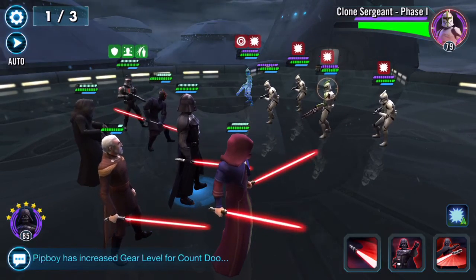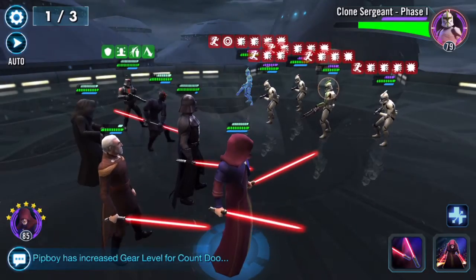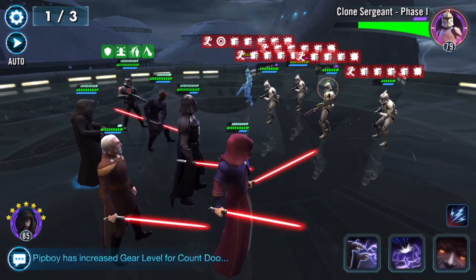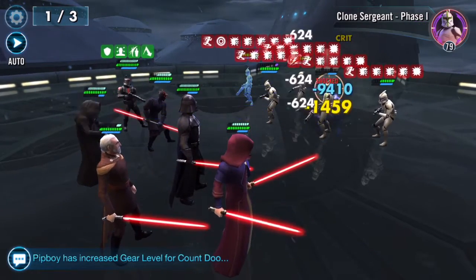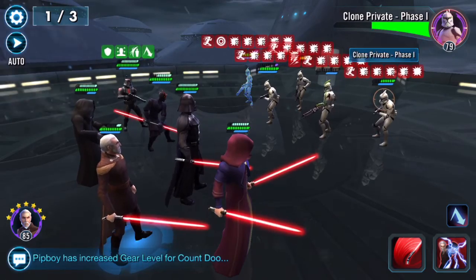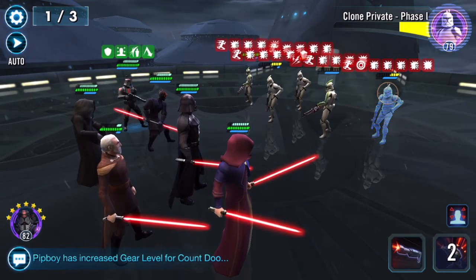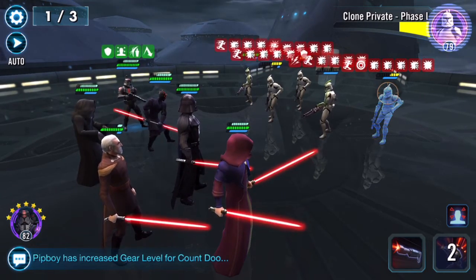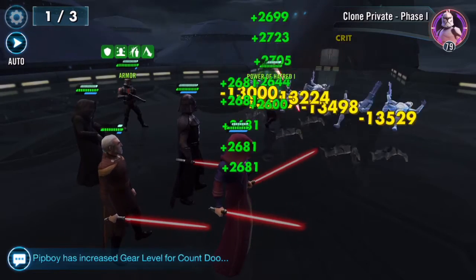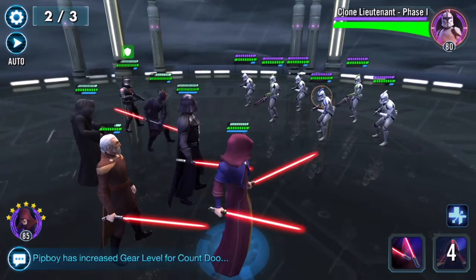There we go — some counter attacks. Dooku, do your thing because you're not geared that high. This is actually turning into a bit of a battle. I'll stun this one. He's taunting and countering — I don't know if anybody has any protection anymore. This should just wipe them all out — and it did! My prediction for once was correct. They still have lots of protection though.